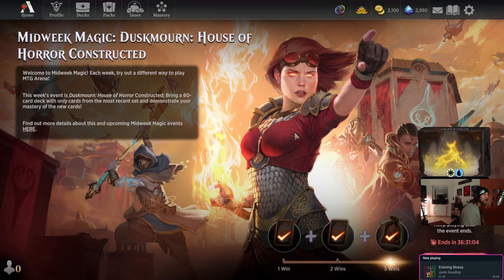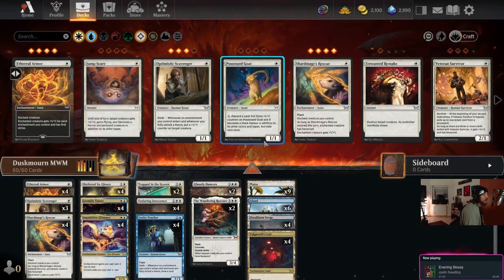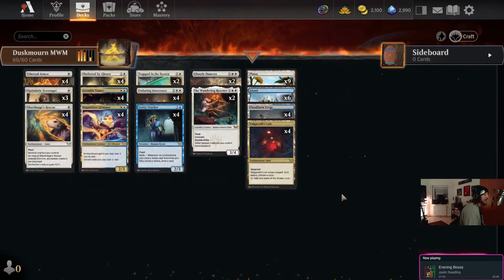I'm Average Zen, this is Average Zen Presents. We went 13-0 in 57 seconds including the intro. Love one another, don't be a jerk, and yeah — go Dusk Morn!